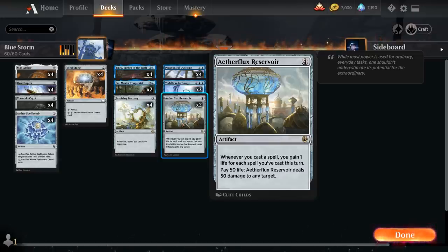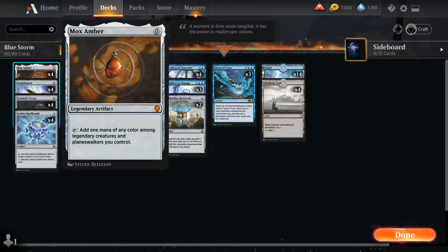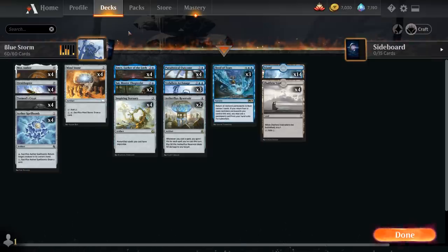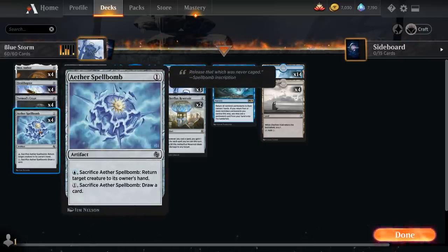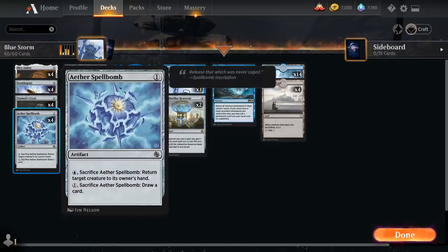Now let's look at the rest of the deck, starting with our zero-mana artifacts. We have the full playset of Mox Amber, which can tap for blue mana if we have a legendary creature in play. We also have the full playset of Ornithopter — a zero-mana 0/2 flyer that can chump block and be picked back up with Paradoxical Outcome. Then the full playset of Tormod's Crypt, another zero-mana artifact that also serves as graveyard hate. Finally, the full playset of Aether Spellbomb, which bounces a creature for blue mana or draws a card and combines nicely with Emery, Lurker of the Loch, to replay artifacts from the graveyard.